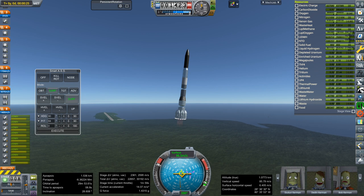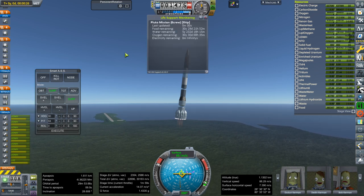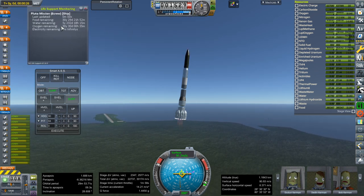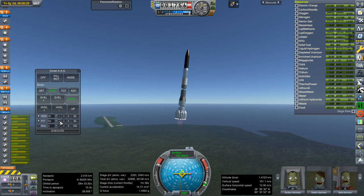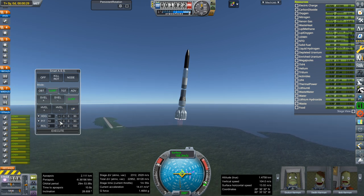We've got six Kerbals on board, and we've got 30 years of food and oxygen — and water, with recyclers to make it up to 30 years. Six crew, no lander right now — this is just a test run.